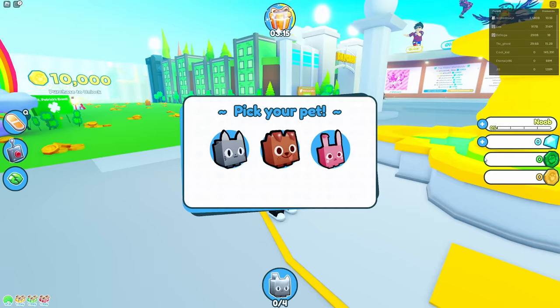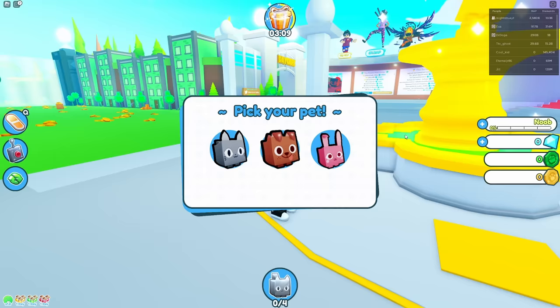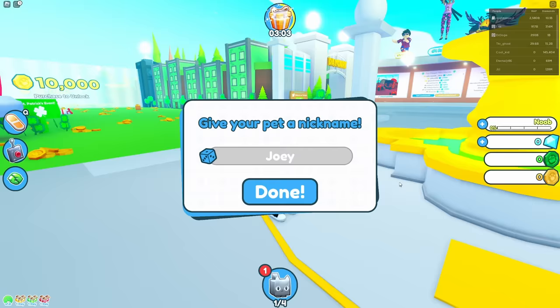Normally, when you start a game of Pet Simulator X, you have three choices: a kitty, a doggie, or a bunny. All pretty adorable, but they won't really help you that much in the ultimate goal of finishing the entire game. They will literally bring you nowhere.